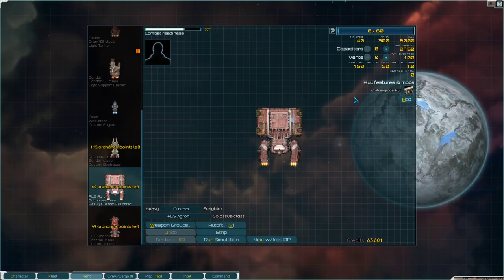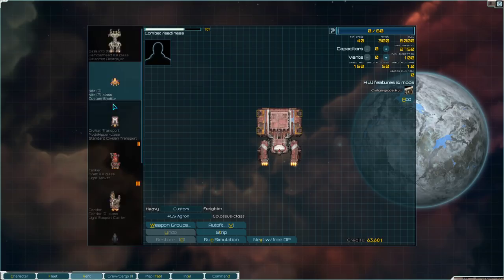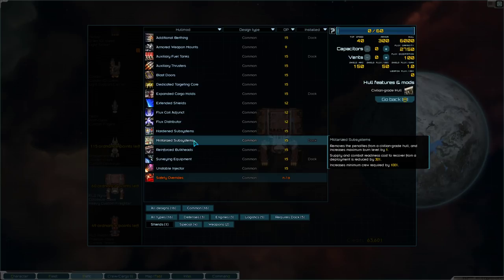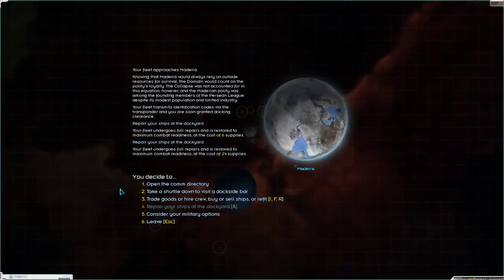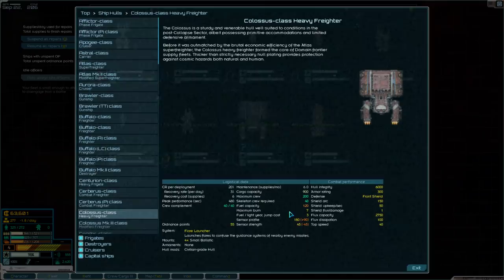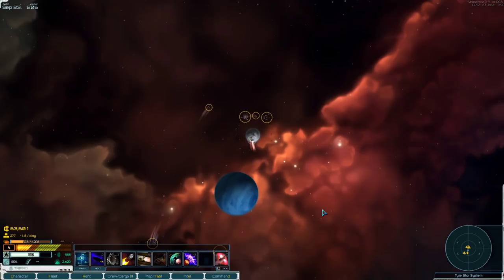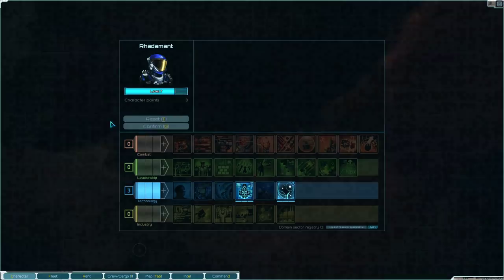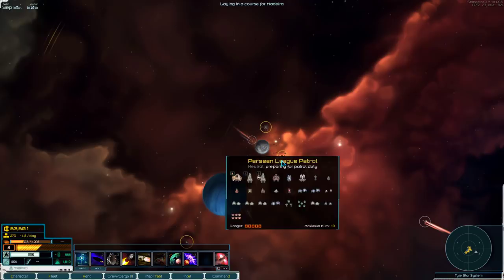This new giant cargo ship — I don't even think I'm going to put weapons on it; it is never intended to get into combat. But what I will do is put militarized subsystems. One of the important things here — in the Fleet Screen, all these ships have a max burn: this one is 9, this one is 7, this one is 8. Right now if I am on sustained burn, I'm sustaining at 16 speed, which is pretty slow. So let me refit my ships and add the Militarized Subsystems, which increases my burn speed.